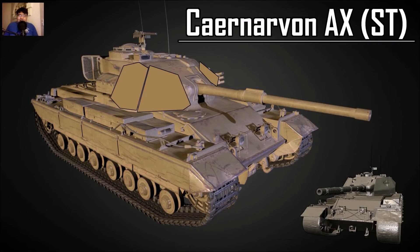The Carnarvon AX is on the SuperTest server — basically the old Carnarvon with the Action X turret, but they put appliqué armor on the cheeks similar to the Conqueror. They're going to sell it as a premium tier 8. The nostalgia would really be the original Centurion Mk III turret, not this version. High-tier British heavy tank trainer — there you go.